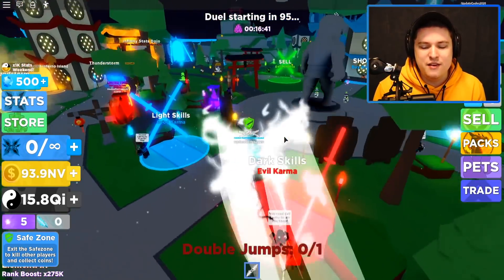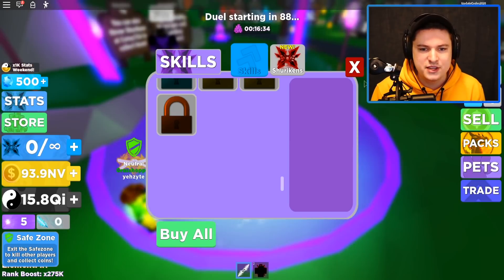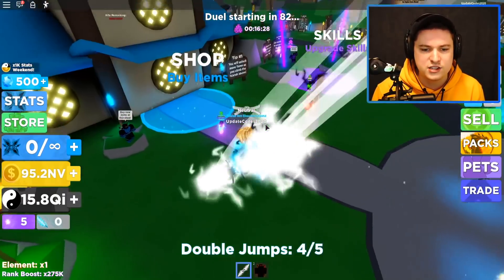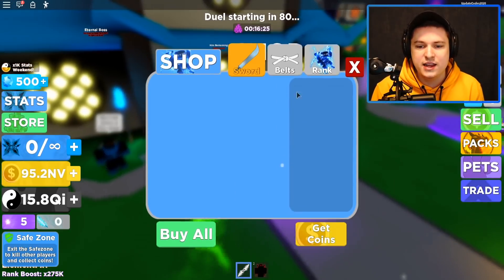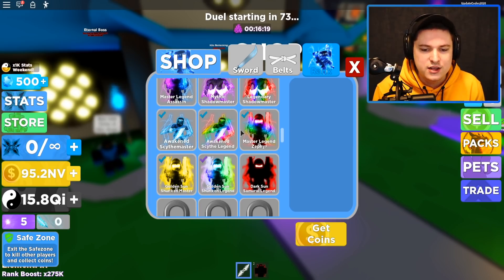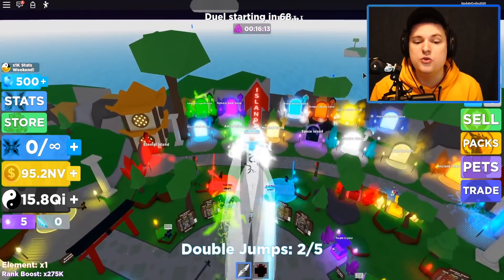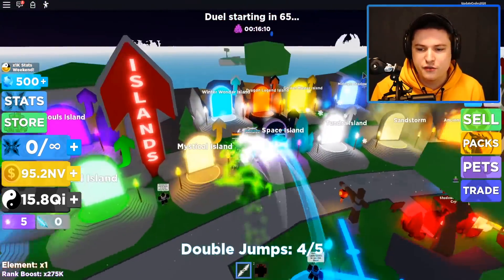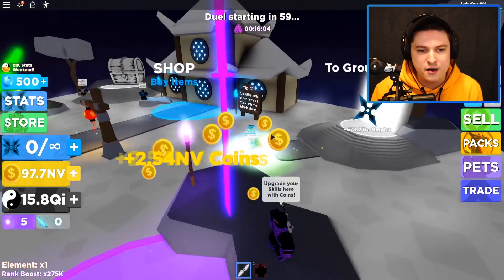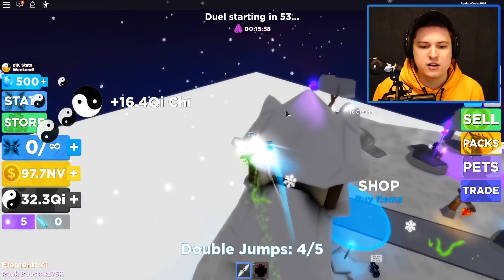We have the rank — I'm actually a little bit above master legend zephyr. I got myself five double jumps. I'm now a golden sun shuriken legend, which is probably a more accurate rank if you've been playing through the updates but not that much — around times 275K, which is not too op. Before we continue, let's quickly go through all the island codes. I've already picked up the chests on the lower islands, so we're starting from the first island that actually has an island code.